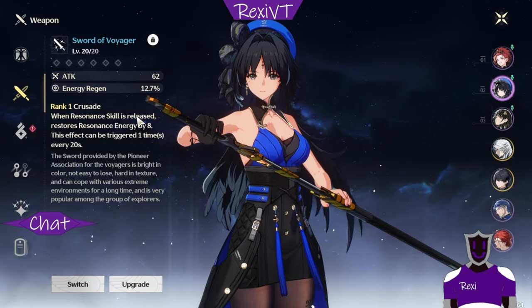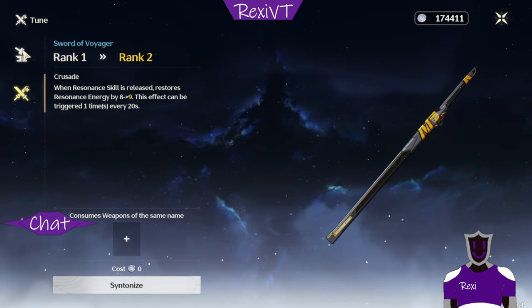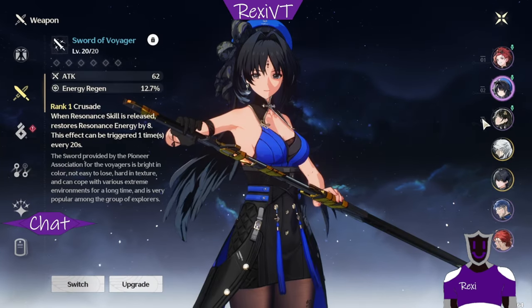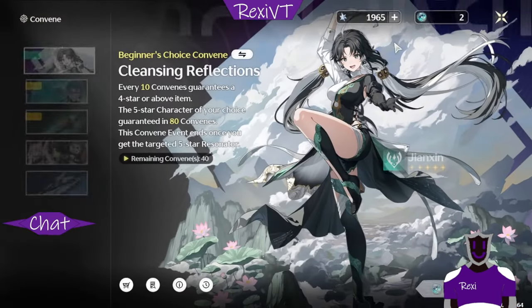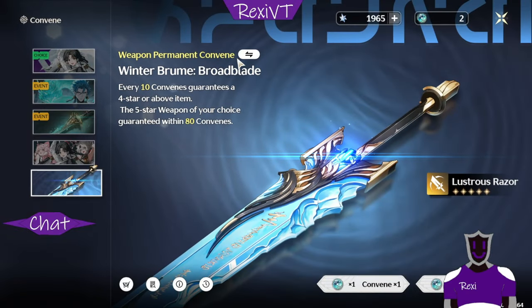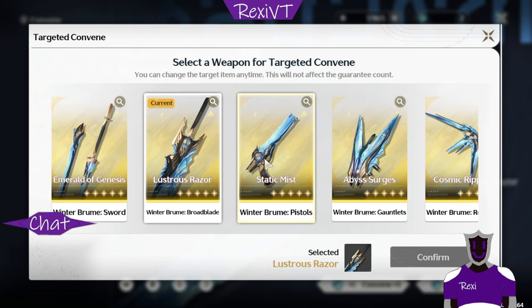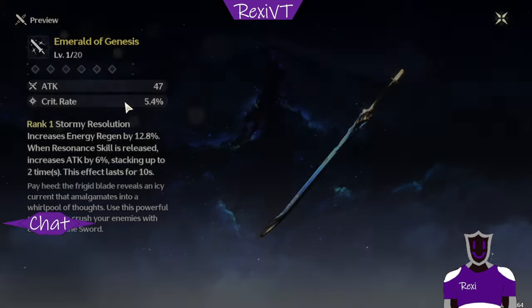That's like 1% difference in energy recharge, and it will go up when you level the weapon — not when you ascend it, but when you level it. So while it sounds nice, it's really not that big of a deal. The energy recharge is nice, but it will only really help if you're missing like 5 or 10% of your ultimate when you switch to your character or end your combo.